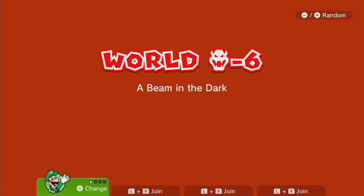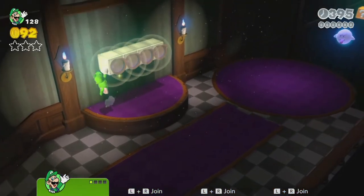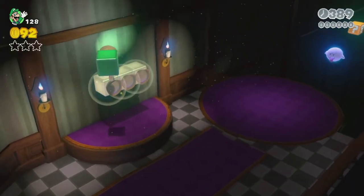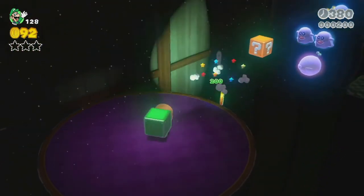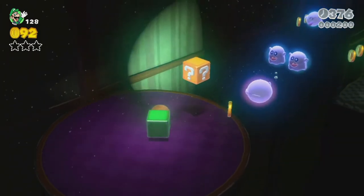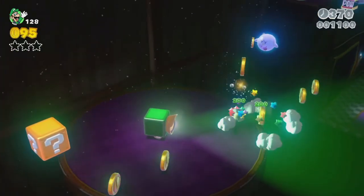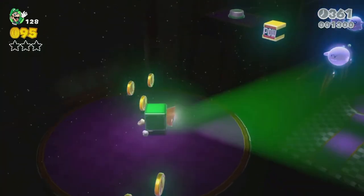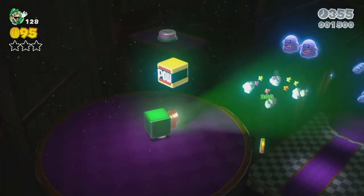First up is Luigi's actual level — Luigi is required to get the points in it. This one has an interesting mechanic in the form of a light beam thing. We shine it at the ghosts and they'll go away after a few seconds. The goal is to kill as many of them as you can find. Rather than keeping your power-ups, most of this involves just surviving to the end while keeping this light for as long as possible.